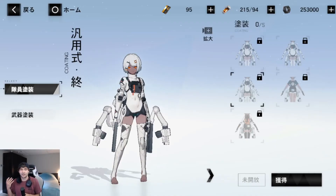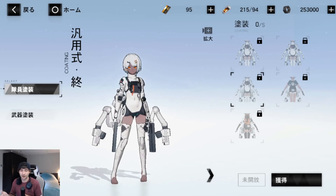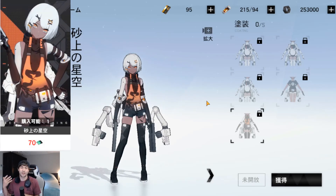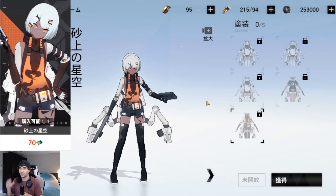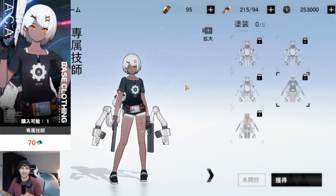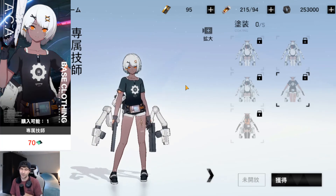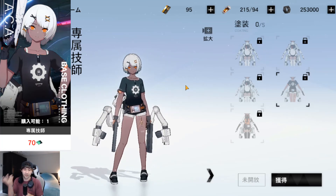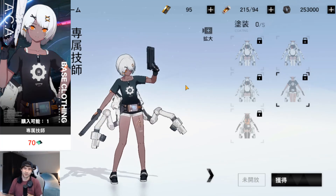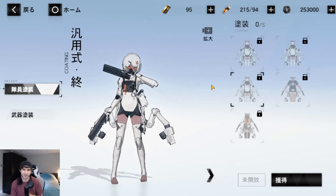For her skins, her base form at max awakening is personally my favorite — it looks the best on her. The first alternative is a black and orange coating; this is the second best in my opinion, the orange on her shirt matches her eyes and the little clips in her hair are nice. The last skin is a generic t-shirt kind of look with a little gear on it — that's my least favorite personally, but get whatever skin you like and play the game how you like it.